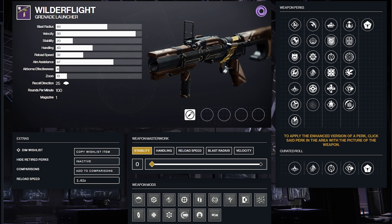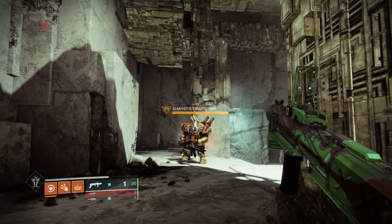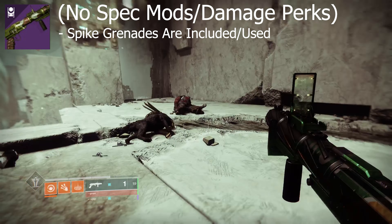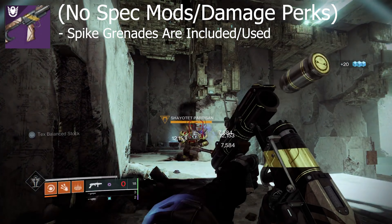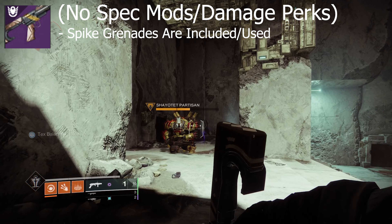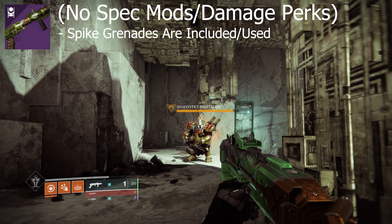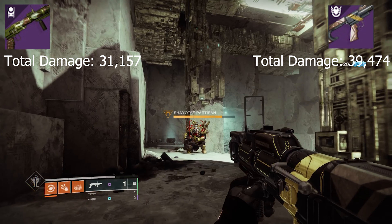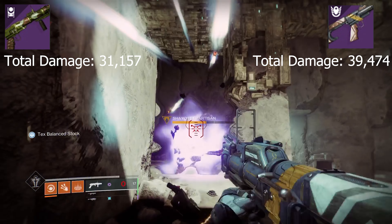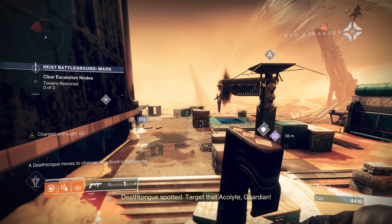Does that make a difference? Yes, it does. If you take a regular version of Wilder Flight without any damage perks like Vorpal or Frenzy, and compare it to something like Salvager's Salvo — both GLs have spike grenades but aren't using any damage perk or spec mods — you can see a difference immediately. Wilder Flight is hitting for 12,153 twice and 7,584 twice for its impact, while Salvager's Salvo is hitting for 22,669 and 8,488 for its impact. In total, Wilder Flight hits for 39,474 while Salvager's hits for 31,157. So right there, Wilder Flight is doing a little over 8,000 more damage than Salvager's.